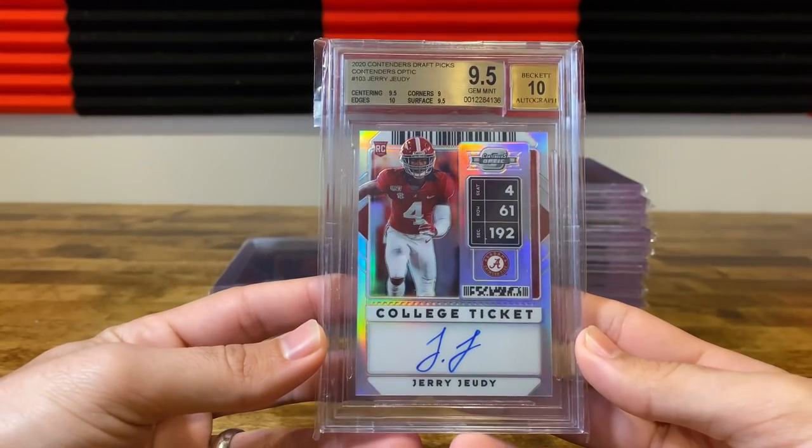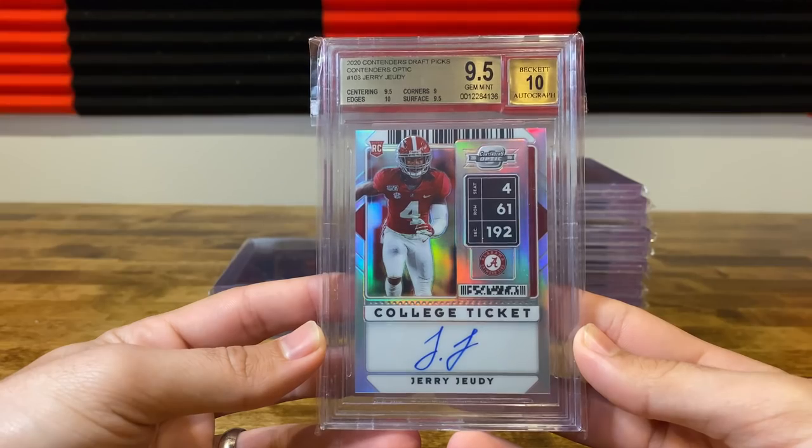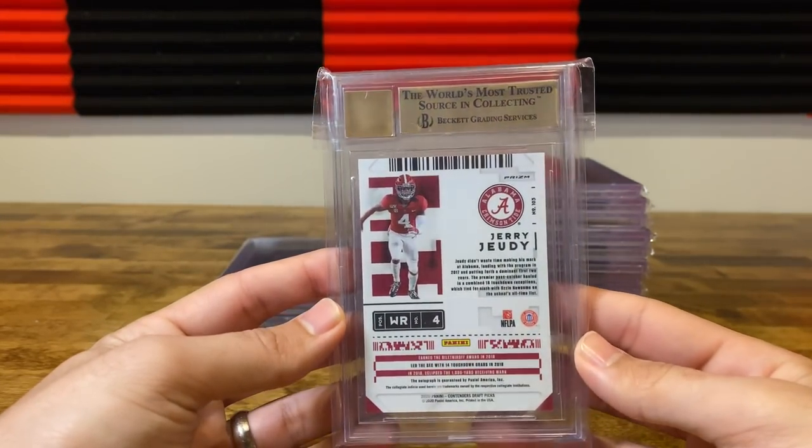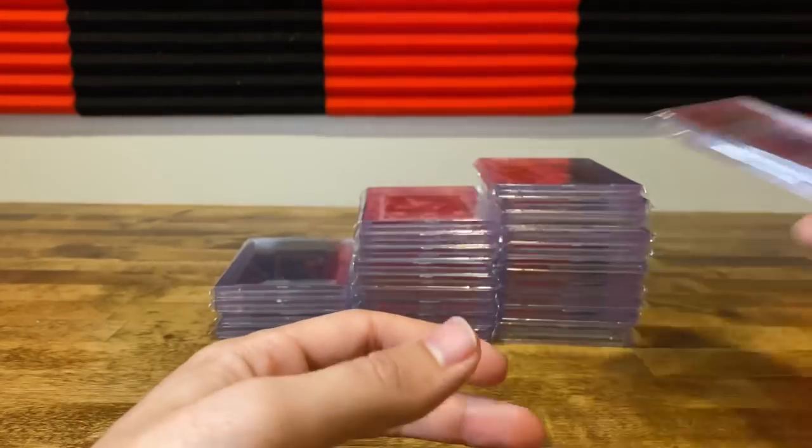Here's our first 9.5 — Jerry Judy Contenders Optic auto, 9.5 with a 10. I think this guy is going to be an absolute stud in the NFL, so I'm excited to see what he does.